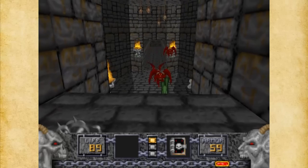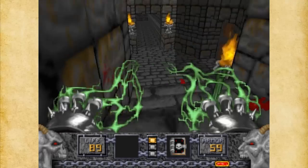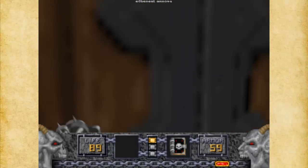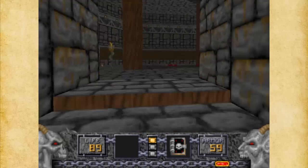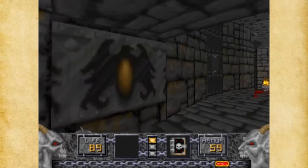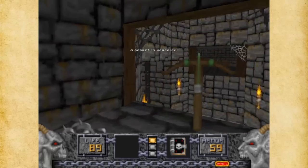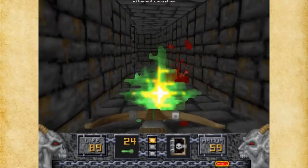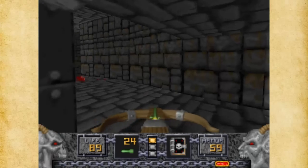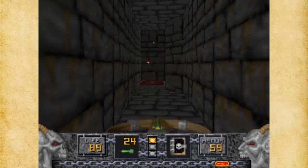I'm going to wait for these gargoyles to come to me — they're pretty dumb, they'll walk right into your attack. I'm going to go back up here because where that switch was, it opens up another area. Before we go there, I'm going to go this way because I'd like to pick up a few more things — namely this, which is the Ethereal Crossbow. It's kind of like the shotgun if you've played Doom. It's a very useful weapon and I like it a lot. Let's go down here because there was an area that opened up.